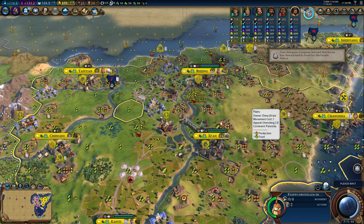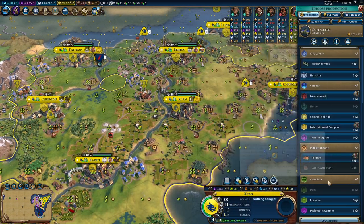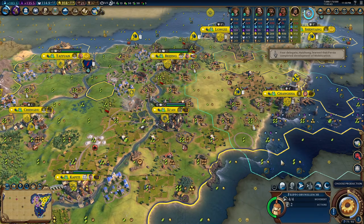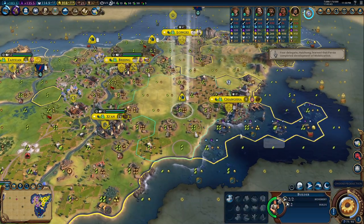So now we have to think about the next wonder that we want to bring home. Let's see in Shenyang if we can do something — that's the biggest city. Probably the Taj Mahal. The Ruhr Valley requires a factory. Let's do the factory. Let's go back to Beijing because I will try to do the Ruhr if I manage.